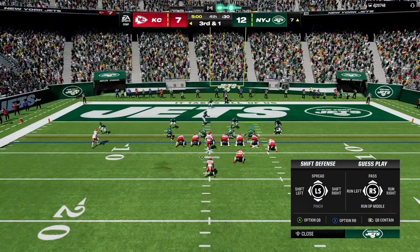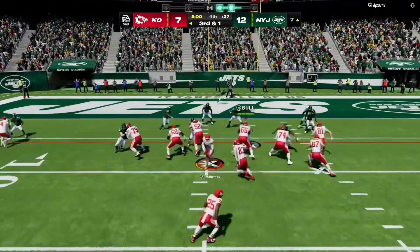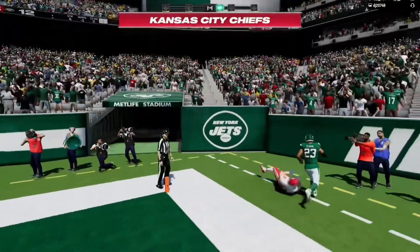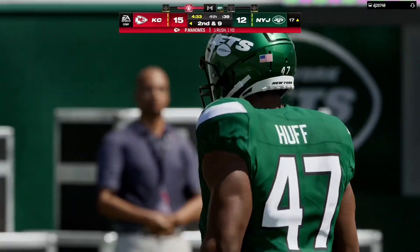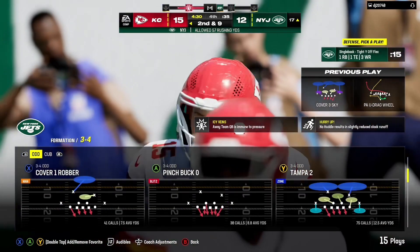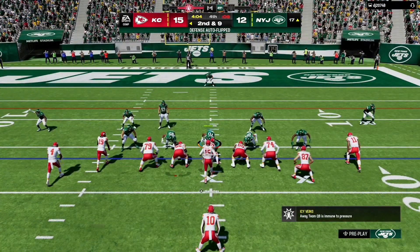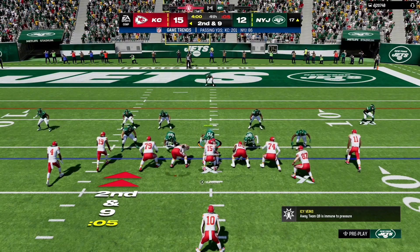Ninth play coming up here on this drive, this is third and a yard. Now Mahomes on the bootleg, sliding out of the pocket — and he's got it, touchdown! He'll get just a yard on the scramble, it's second down. It certainly feels like the defensive guys are starting to look a little bit tired while he still has some fresh legs — not the biggest gain we've seen on a scramble, but still some positive yardage on a play that initially looked like a sure win for the defense.